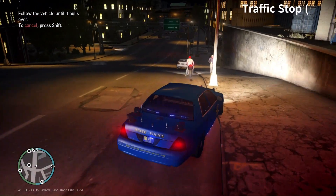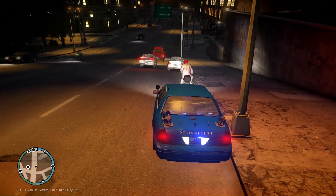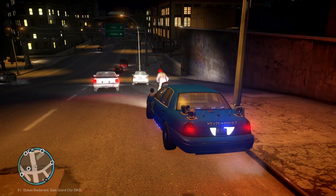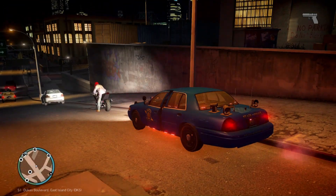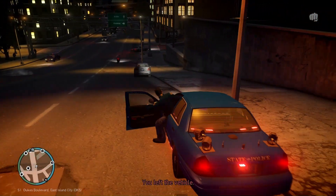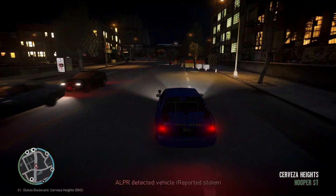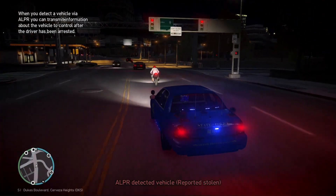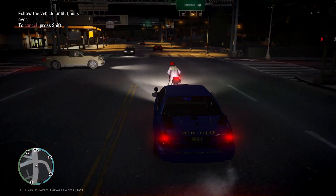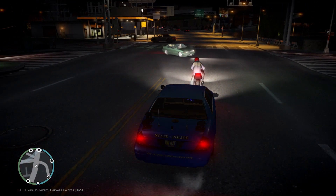Alright guys, we're going to be pulling over this motorcycle right now for not having a license plate. I switched up the vehicle so we'll get some variation. Also, if you guys want to see any other different departments, after our 20th episode we'll be switching cars and uniforms. If you guys have any suggestions, just leave a comment and I can get working on that. When you get out of your car too early before you set it behind them it just cancels the stop, so I'll just go ahead and pull them over somewhere else.